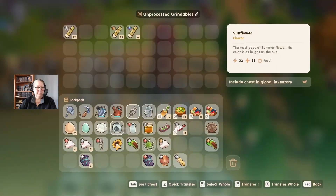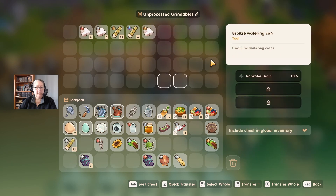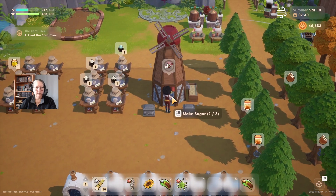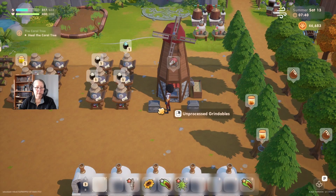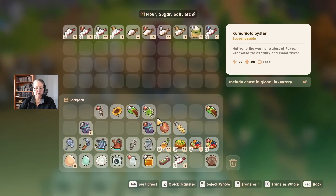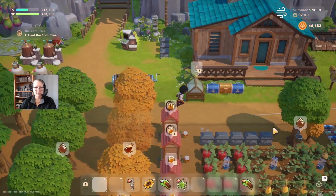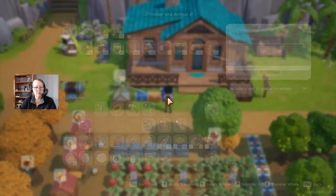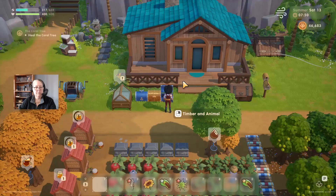We have a grindables box - let's pop stuff into that. Might as well pick up the sugar while we're here and throw our grindables in the grindables box. Grab our sugar cane that we're working our way through, queue down to wherever it's hiding, throw it in the mill. Throw that back in the box - now it's tidy. Throw the sugar into the thing. We are back into the wood box and the animal box. All tidy, beautiful.